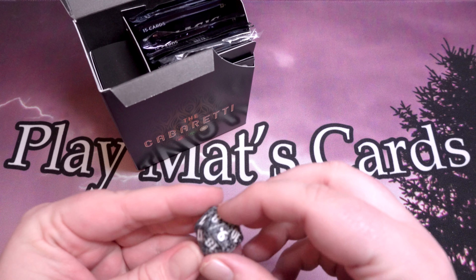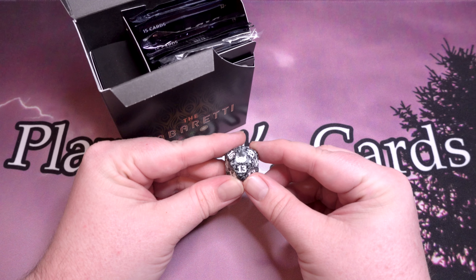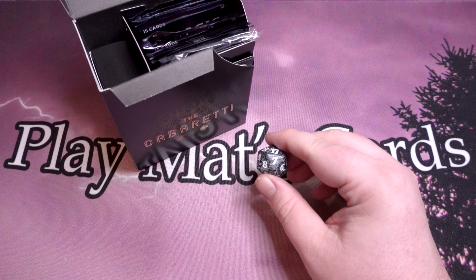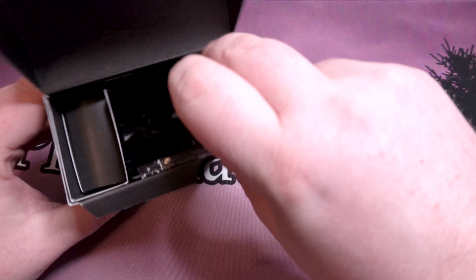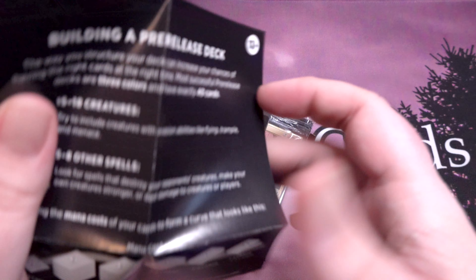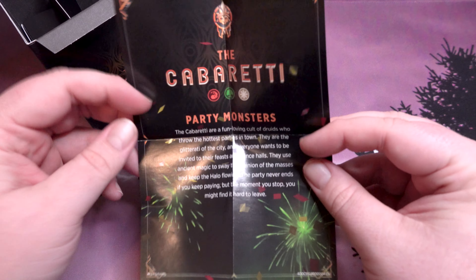All right, we got our dice. There is our set logo, set symbol. Now we have to make sure the dice works — lucky number seven. We've got how to build our pre-release deck, and the party monsters — Cabretti.